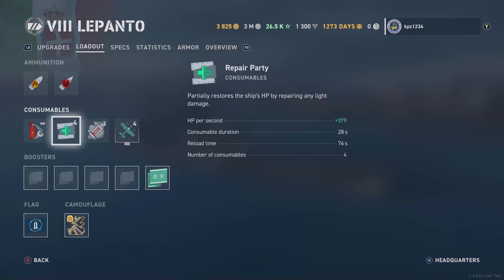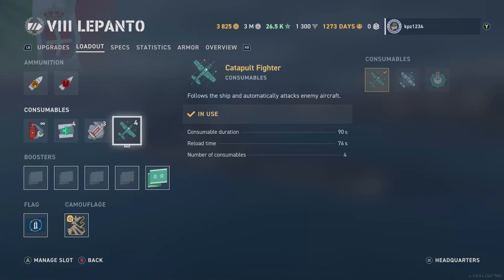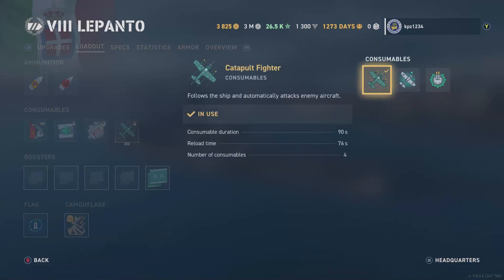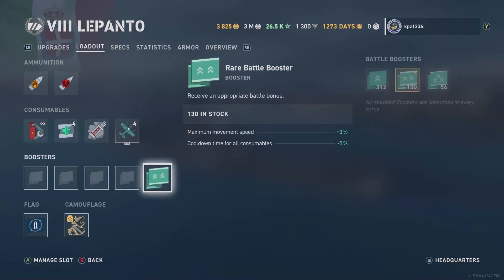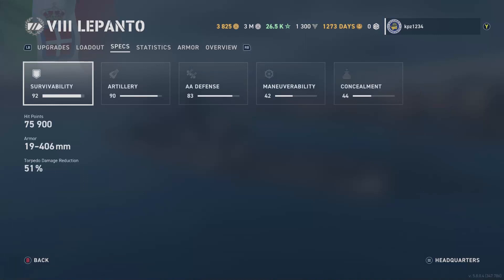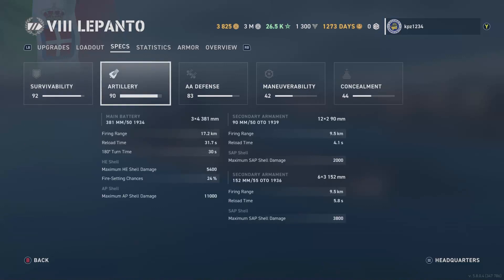Looking at the loadout: four charges of Repair Party, three charges of Exhaust Smoke Generator. I ran the Catapult Fighter instead of Secondary Targeting simply because this ship is weak in AA — it's deceptively okay, let's put it that way. Running the rare battle booster, standard permanent camouflage, and the two-year strong flag. Specs: 75,900 hit points, a really nice 51% torpedo damage reduction.